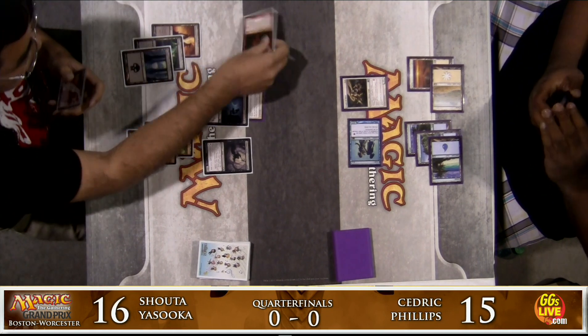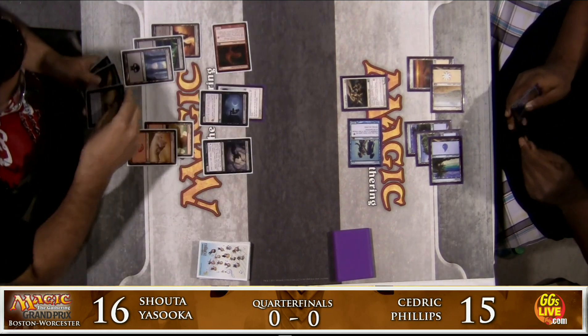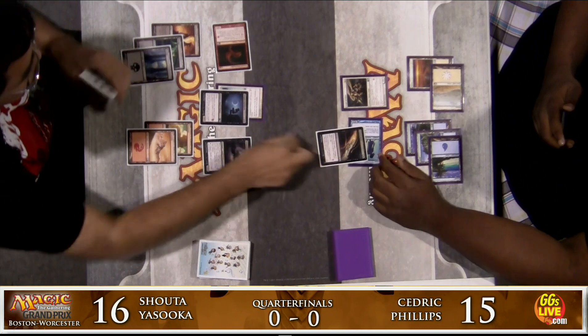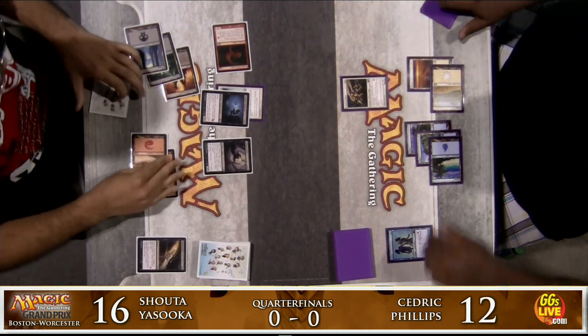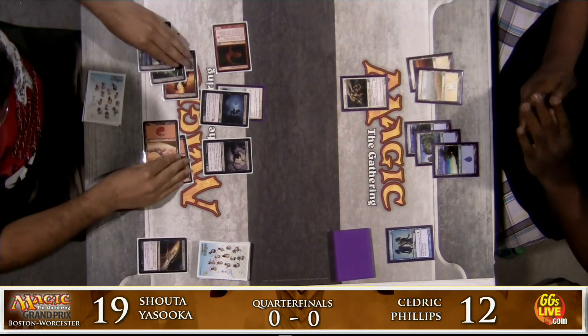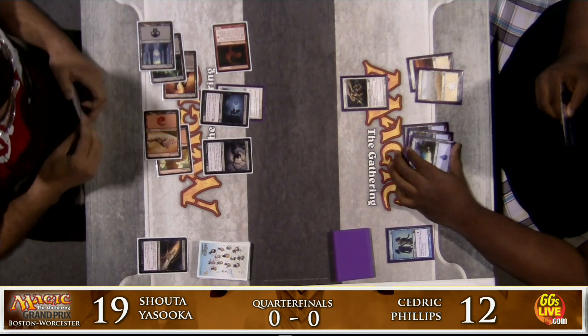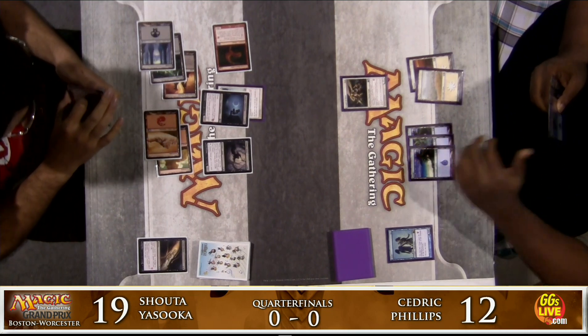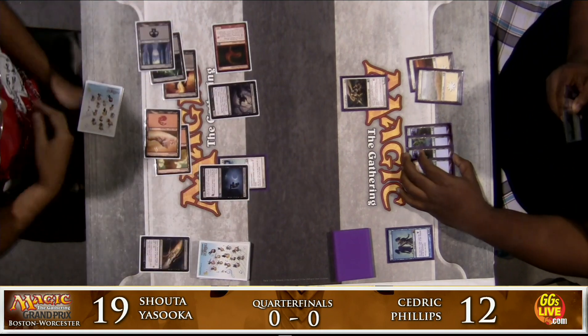Looks like we're going to see the Essence Drain aimed towards the Clone for Shota. He's going to Essence Drain the Clone after getting in with the Crimson Muck Waiter. Cedric on 12, Shota on 19 after a life gain from the Essence Drain. Knight of Glory keeping the Liliana's Shade at bay, but the Crimson Muck Waiter is going to be an issue for Cedric.